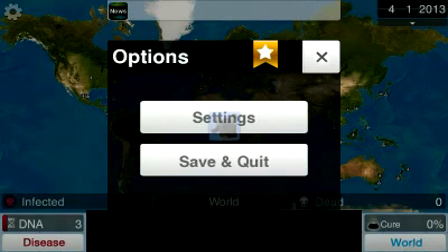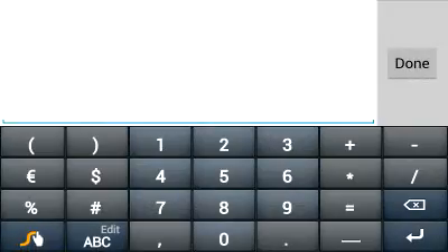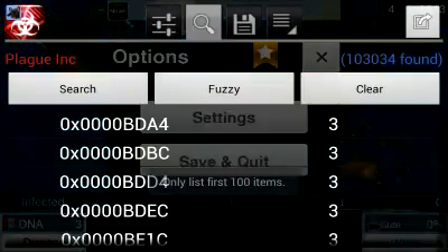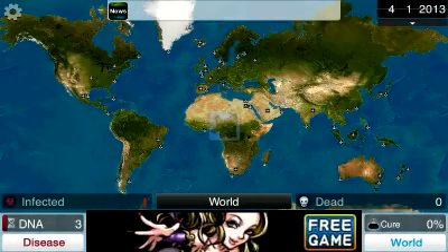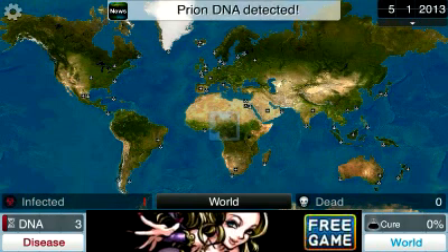With that, you're gonna want to press the transparency in the background, hit search, and type in the amount of DNA points you have currently. A lot of numbers should pop up. Now just go back and continue the game until the amount of DNA points changes. You're gonna want to have a little bit of differentiation between the numbers — don't do it with just one higher.